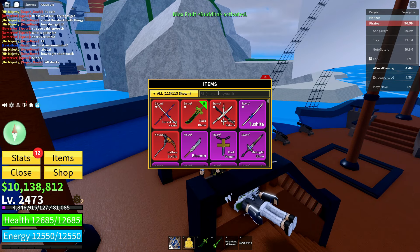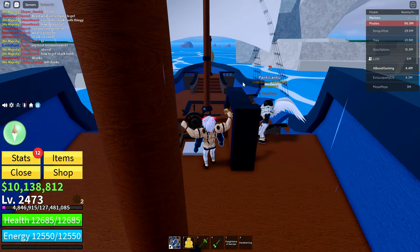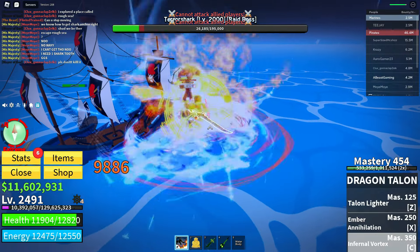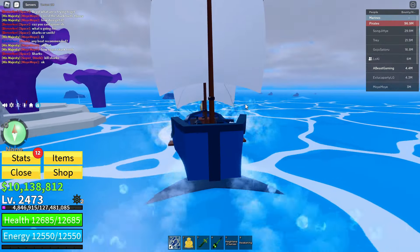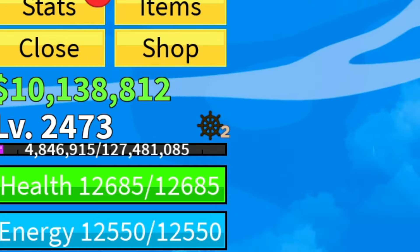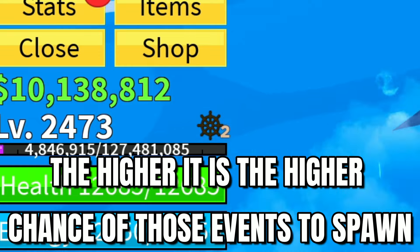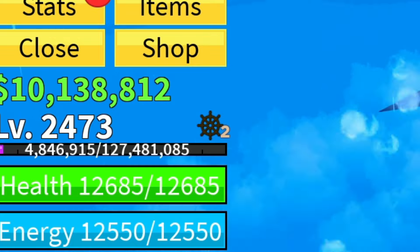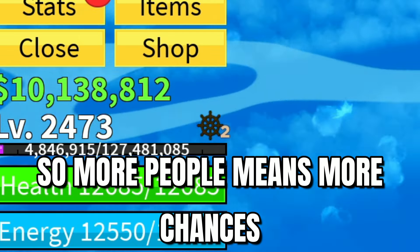In order to spawn the Tether Shark — the one that has the anchor on its tail — it's going to be pretty rare and you need the Monster Magnet. The higher the chance, the more people there are around you. You see this number right here, the one with the wheel — if this reaches close to 12, then it is going to be the highest amount of chance for you to get the shark. So you definitely need more people in order to increase your chances of getting the Shark Anchor.